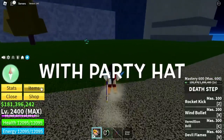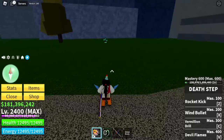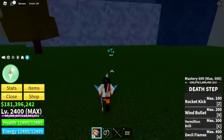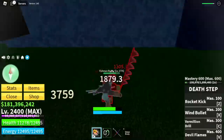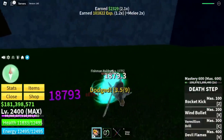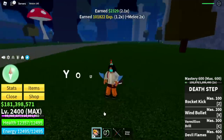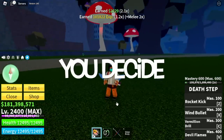With the Party Hat, let's equip it first — there you go. Let's try defeating the same mob. From 86,000, we now get 101,000. Not bad!